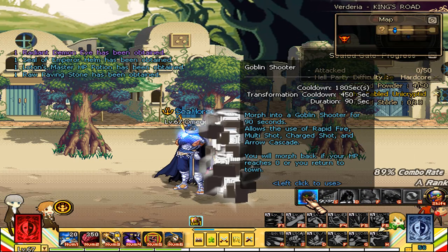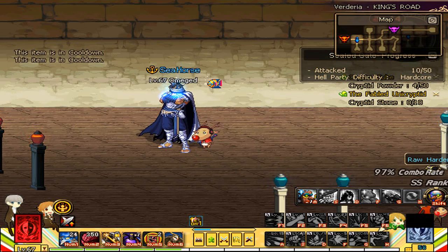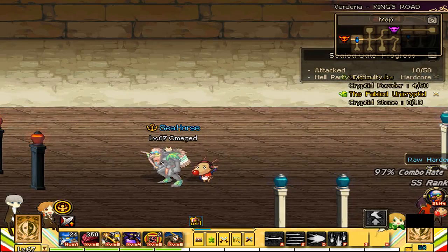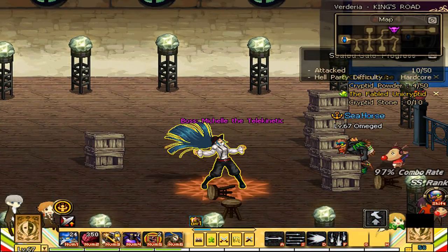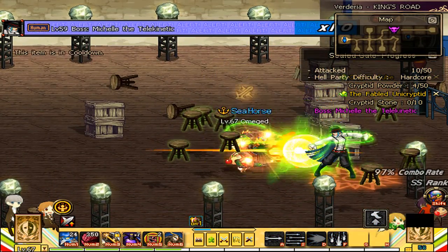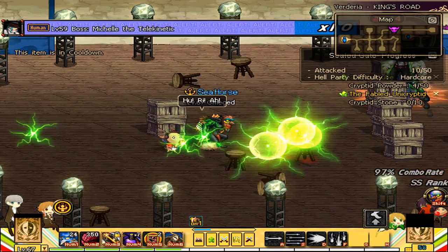Lastly, on the F key, you may notice arrows pointing downward. What Goblin Shooter does when you use that skill is he points his bow up into the air and shoots fire pillars towards the ground. If a single target is hit by one of the pillars, it does a lot of damage. If they're hit by all the pillars, it could potentially kill them within a single shot — so it's pretty devastating.